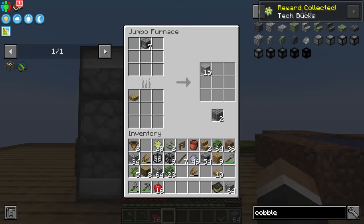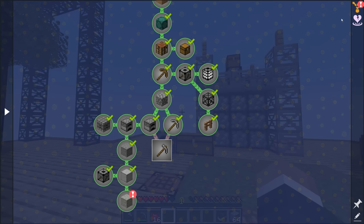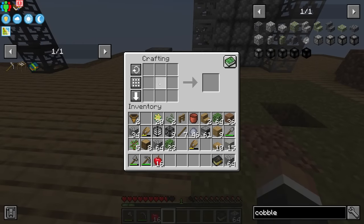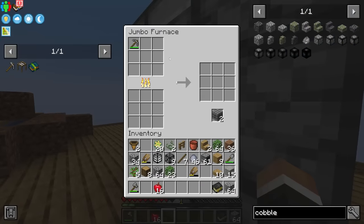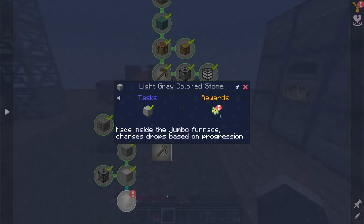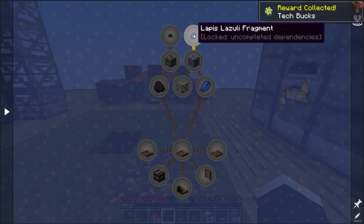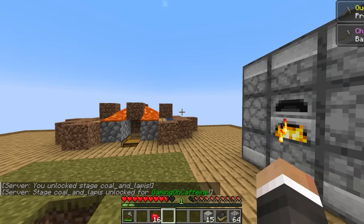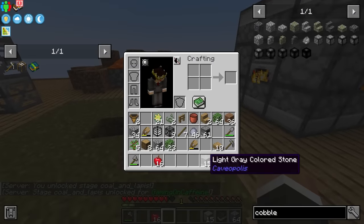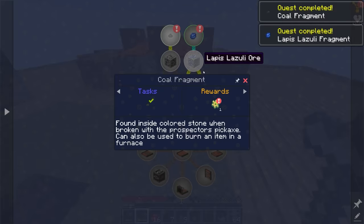We're almost done with this episode. We grab the light gray colored stone, which completes the basic techium quest line. We also need a prospectus pickaxe, made by smelting a regular pickaxe. We use it to break the light gray colored stone, which lets us progress to the next chapter of the quest book for coal fragments and lapis fragments. Using the prospectus pickaxe completes the first chapter and breaking the light colored stone gives us little fragments of coal and lapis.